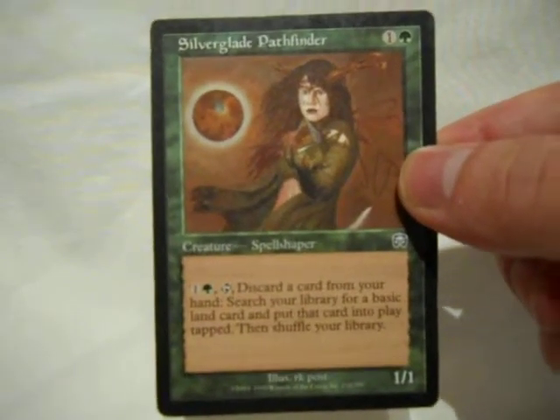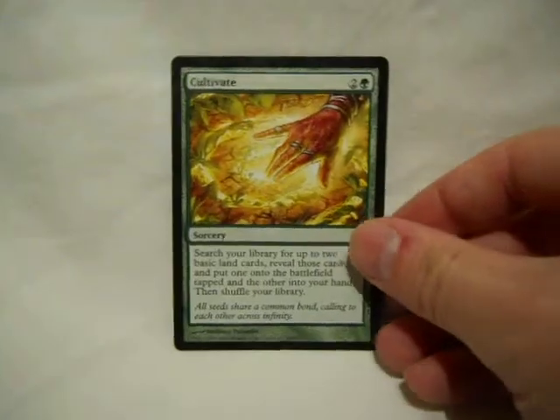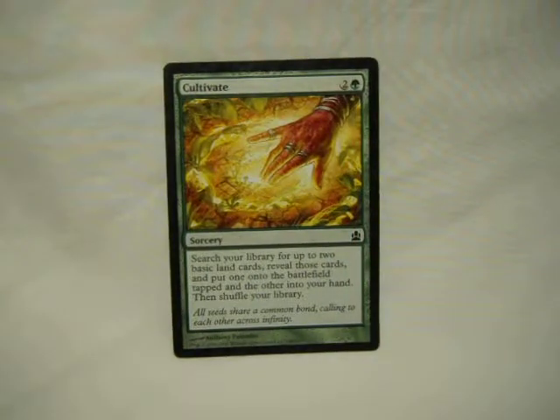Also Mercadian Masks — it's a good card, especially for fun. Cultivate: pay three, get two. One into your hand, one under the field tapped. Beautiful, and it lets you search up your mana base.